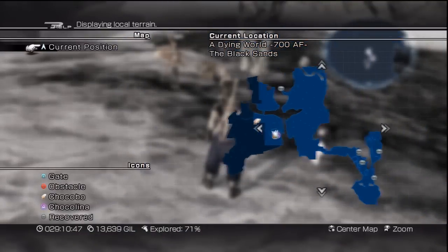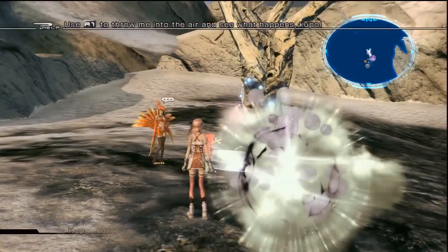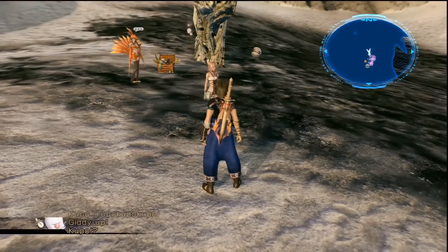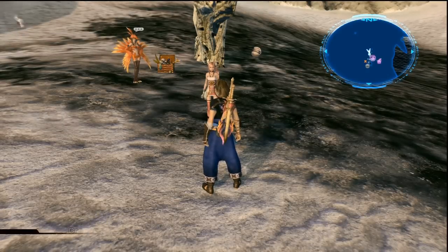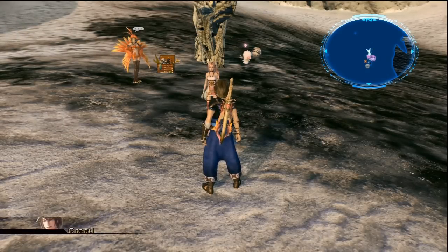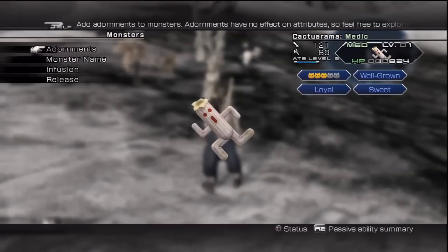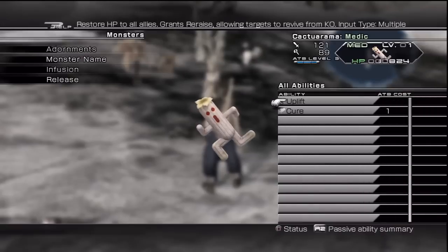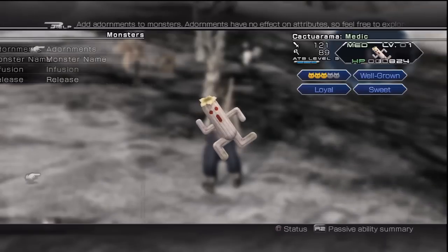This is Cakturama in A Dying World 700 AF. Go relatively close to Chocolina and just chuck the Moogle anywhere around there. You can't really see the crystal at all but he picks it up. I ended up getting most of them after one or two attempts. It's just a grey tiny Caktur — which is a Medic. I really haven't used any of these monsters at all.